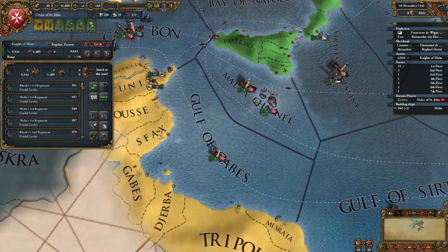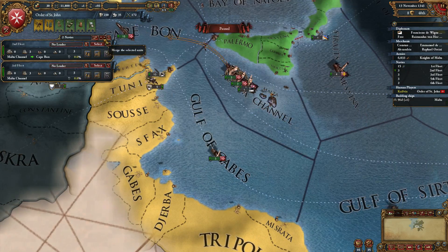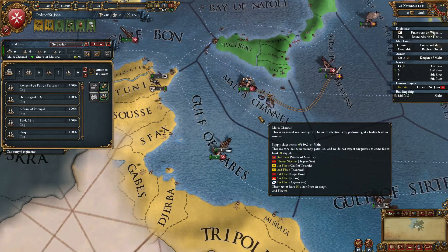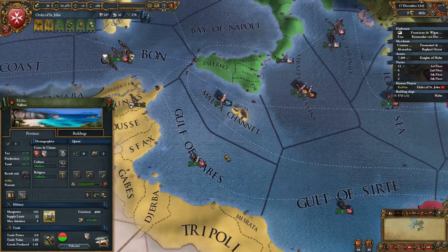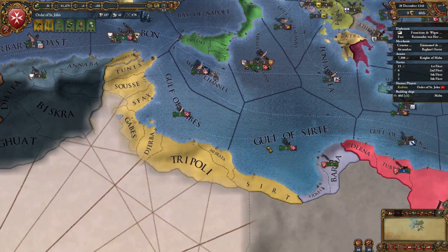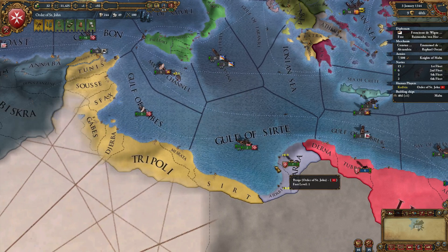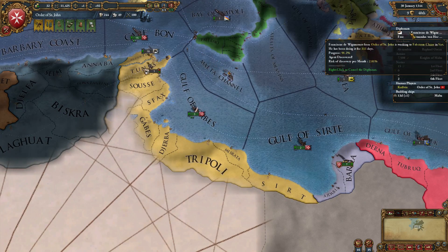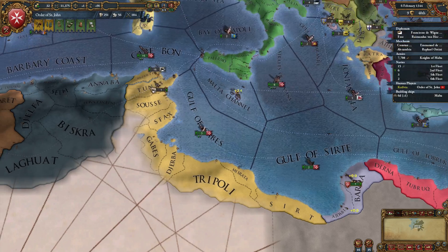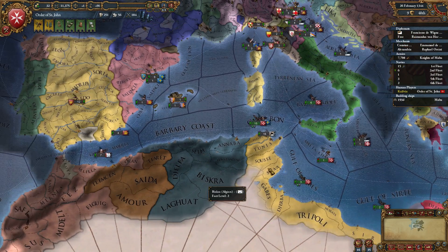Why are we losing money now? I don't know. Get some extra ships out there, earn their keep in trade. Otherwise, I think we're pretty much set up to go to war once the claim comes in. Progress: 90. We should be able to get both Aragon and Castile in on this.